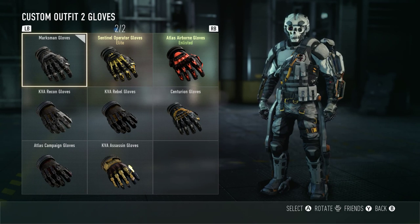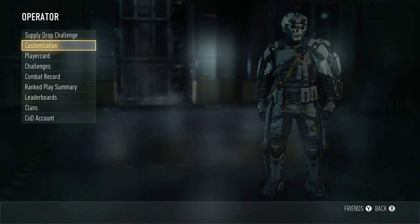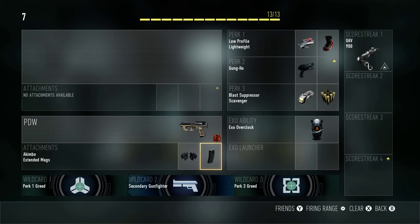Next up we got the marksman gloves. This one was kind of tricky — a thousand kills with a pistol. The pistols were kind of tough. I'm going to show you guys a class if you want to go for this. I have the PDW with akimbo and extended mags. Your best bet is to start with the PDW in hardcore to get the akimbo and extended mags unlocked, then go into core. The PDW is the best fully automatic pistol. I always suggest running Gun Ho because you always want these pistols up and running. That's pretty much the class for the pistol challenge.